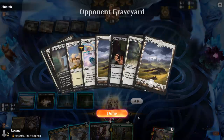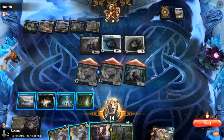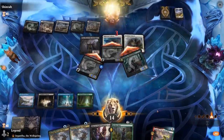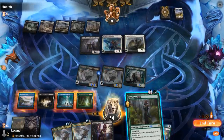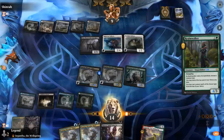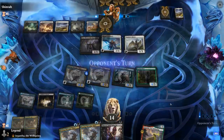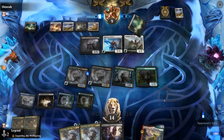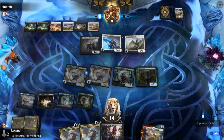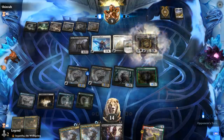A card like Baneslayer Angel is going to be problematic. The opponent goes to damage — that's fine. Play Realmwalker, see what's on top — a Drown. We can keep Enforcer at instant speed. Alright, there's Baneslayer, but we do have an answer now with Drown. It is still going to drain us with Veto though.